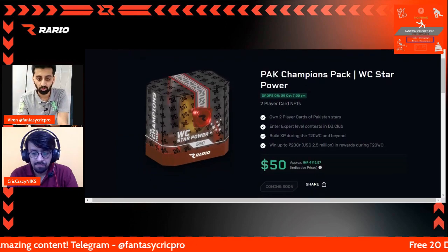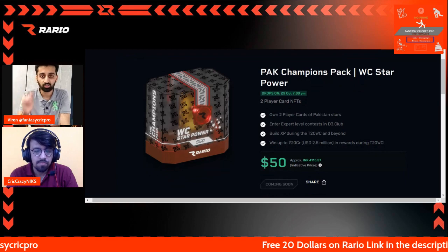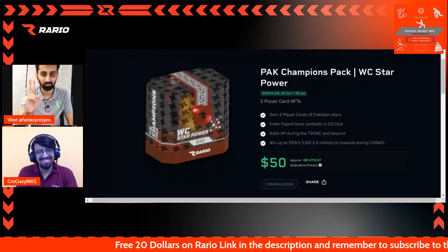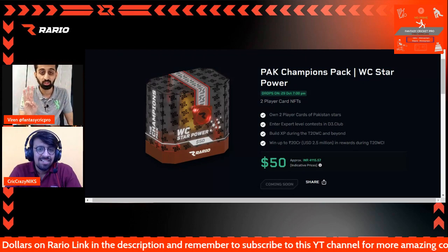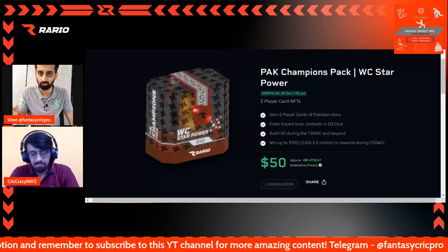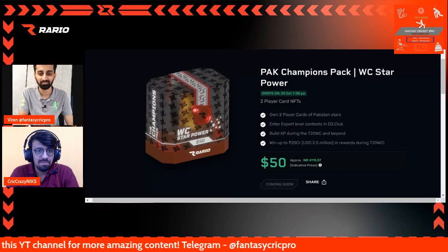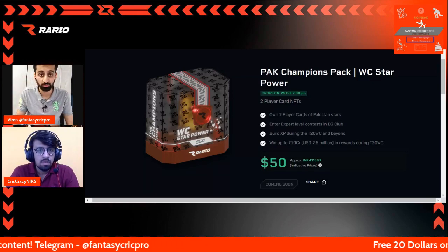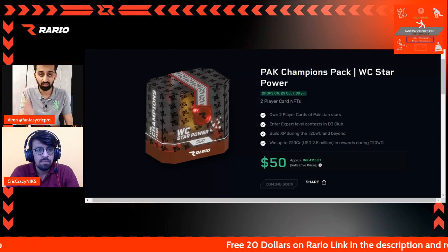What you can see on your screen is the Pakistan Champions Pack. This pack has only three cards: Babar Azam, Nasim Shah, and Shadaab Khan. You can only get one of these three in gold. These three are the best possible cards you can get for Pakistan currently, because we don't have Shaheen Afridi as a card yet. Except for Shaheen and others, there's really no one missing from that list that you'd want.